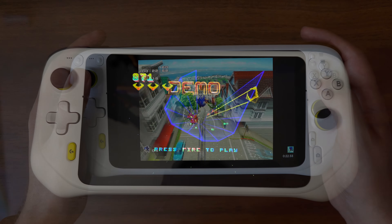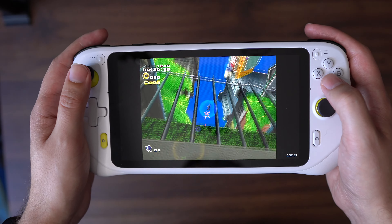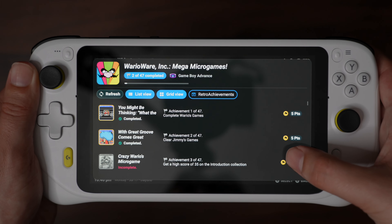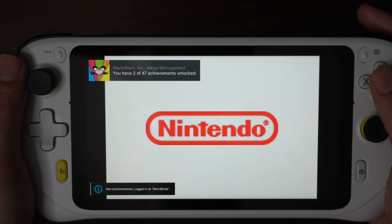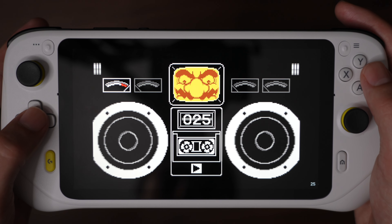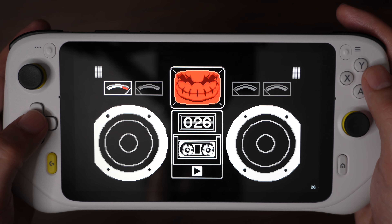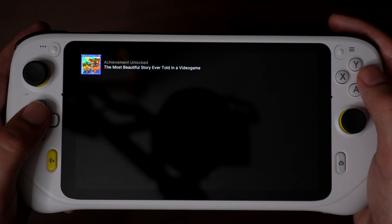I've spent more time tweaking all of the settings than actually playing the games, but for the majority of systems — at least everything up to Dreamcast — you can play them perfectly fine on the G-Cloud. Retro Achievements is something I only just started using, and it's basically allowing you to get achievements for all the retro games you play on RetroArch. You can sign up on RetroAchievements.com and when you play games on a supported emulator, you can unlock achievements and even compete in online leaderboards. This was so cool — it's a brand new way to breathe life into these classic games.